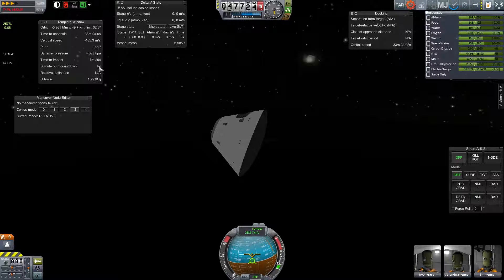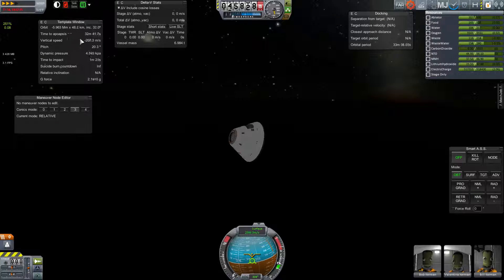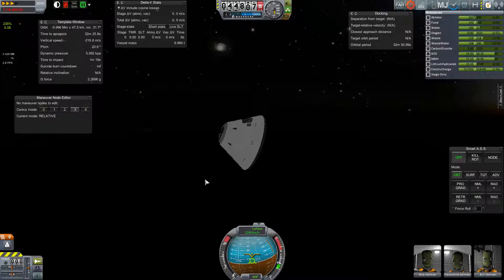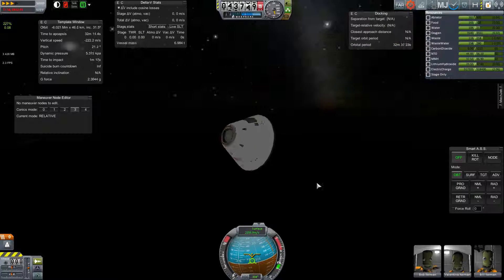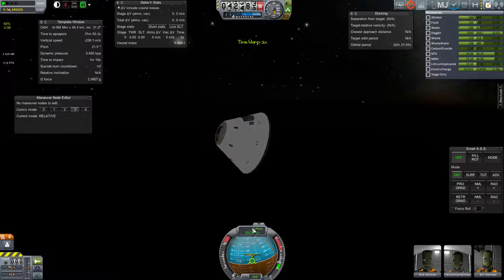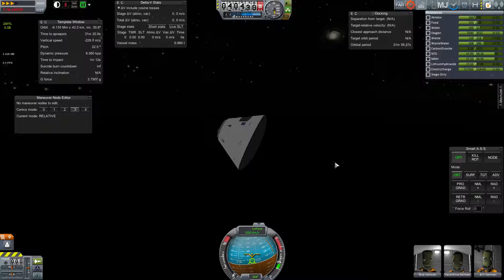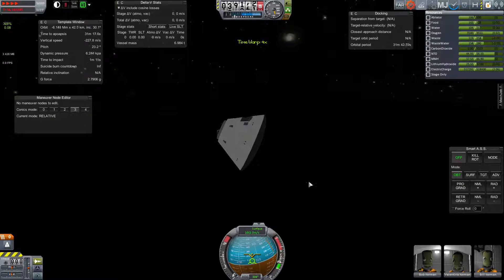We're heading back down and G-forces are coming back up as my vertical speed is increasing. We don't have a ton of velocity left to burn off — which I always find is a funny thing to say, considering we're going two kilometers a second. But compared to what we were doing when we hit the atmosphere, we don't have much speed left.